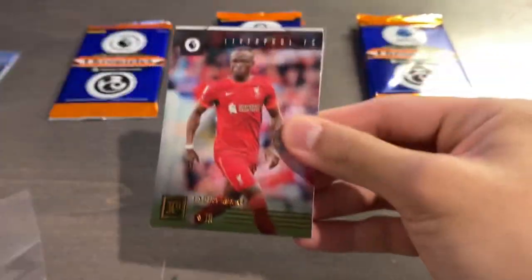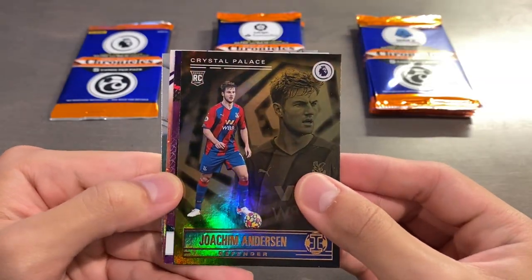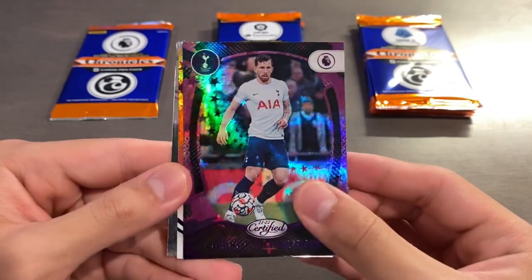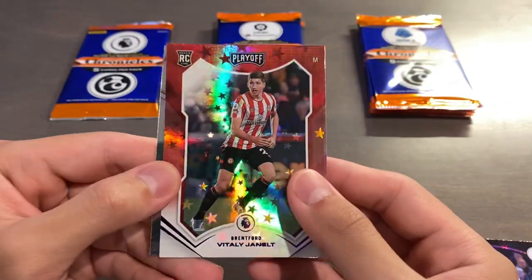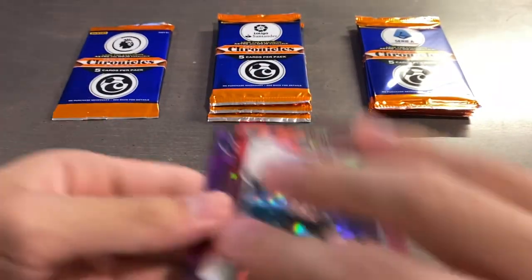Pack number two from EPL. We have Sadio Mane Panini Base, Joachim Andersson — a rookie from Illusions — a Purple Astro of Pierre-Emile Huivier from Certified, a Purple Astro of Vitalia Nelt from Playoff, and Emi Martinez Prism. Nothing too crazy there.